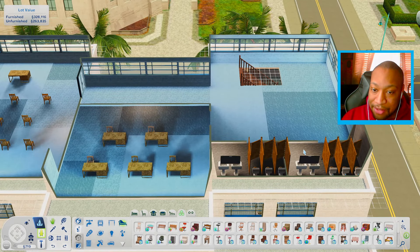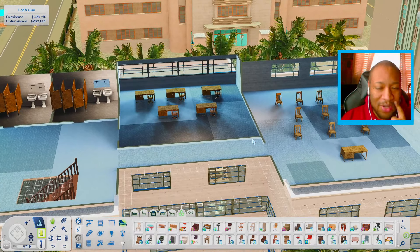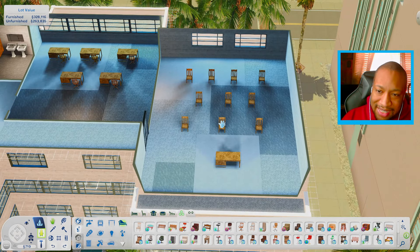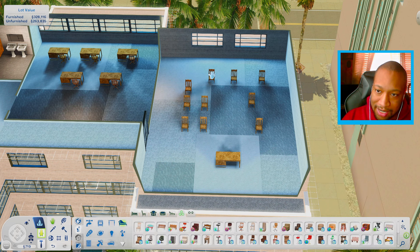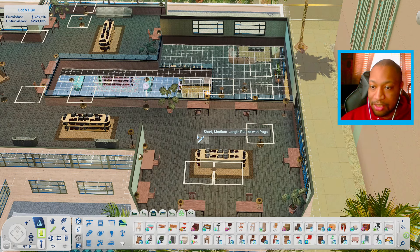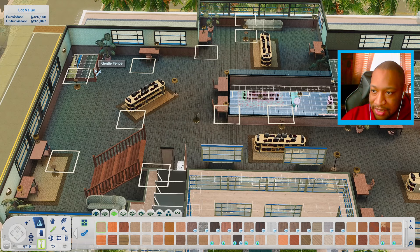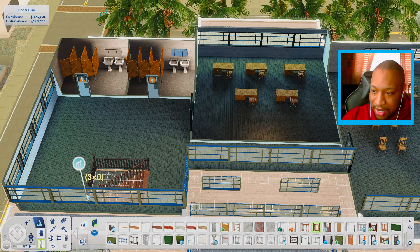Luckily this one actually has a bathroom, which I'm really happy about. It looks like this was like a classroom of some sort, which I kind of like the idea of. Maybe this could be like a town hall meeting area — I kind of like the idea of that. I could section the chairs off like this. All right, first thing I want to do: change the floor. We're going to probably use the same floor that we've been using, and I'm going to use the same stair railing as well.